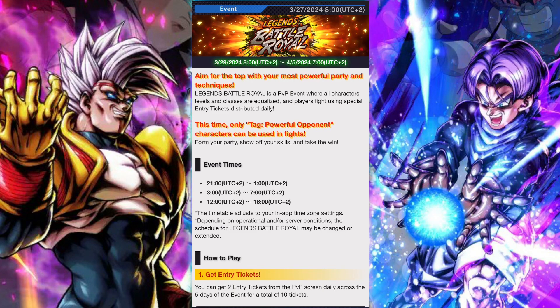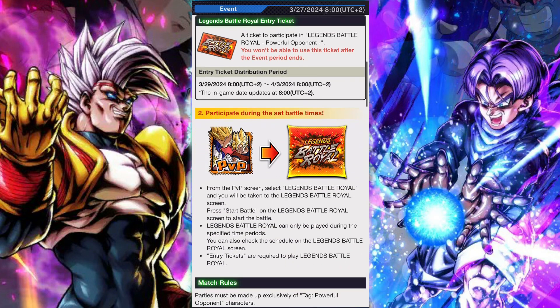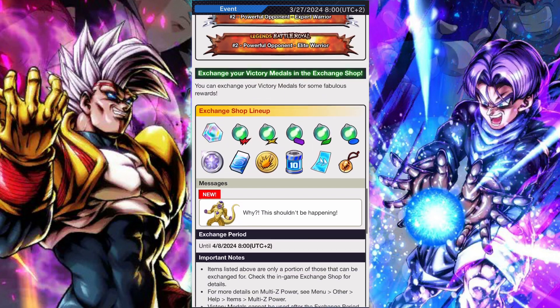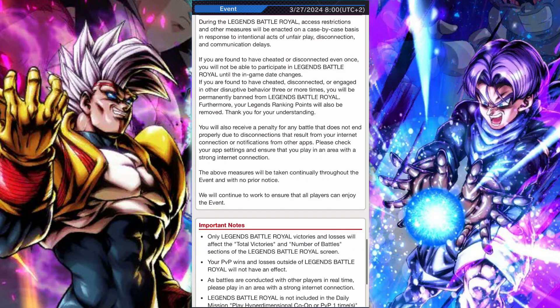It's the Powerful Opponent Battle Royale, and for those who haven't played Battle Royale before, you get two tickets per day. Make sure you log into PvP to get them. Battle Royale windows are opened up during three different windows throughout the day and you can elect to fight during that time. Battle Royale also has a slight rule set change, which you can see here, which will cater to certain team builds, and you can only use units from the select category, tag or episode.